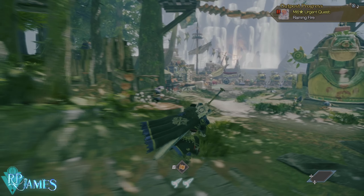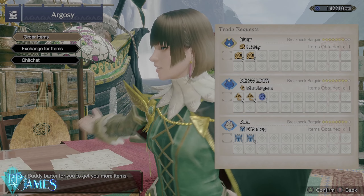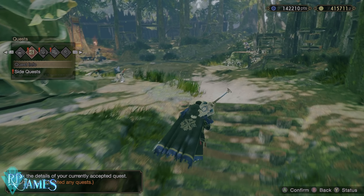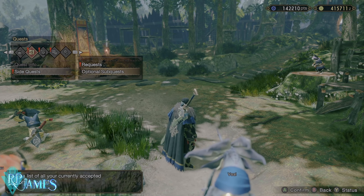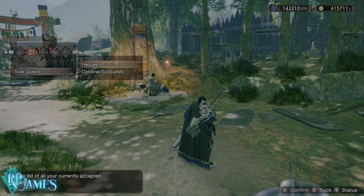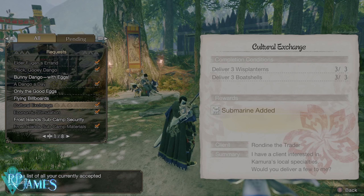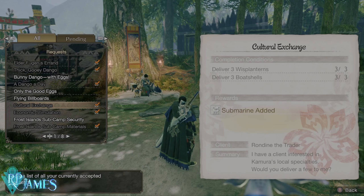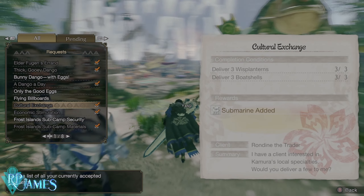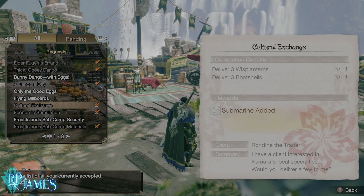This is one of the most important ones — I did mention this one in my video about the Argosy. Basically, if you press start and go right, you are going to see the side quests — the optional subquests. These are the regular old-time subquests that you complete in each hunt. But the requests — these are very important. For example, this one: Cultural Exchange. You need to deliver three Wisp-lanterns and three Boat Shells. That is going to allow you to have an extra submarine that you can later have on your Argosy. It is very important — it is a mandatory thing, I would even say — to have your Argosy at its full maximum potential so that you can be farming items while you are in a hunt.